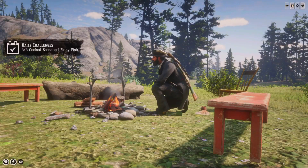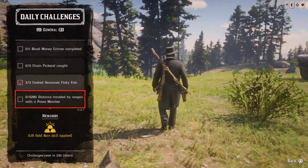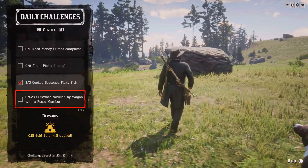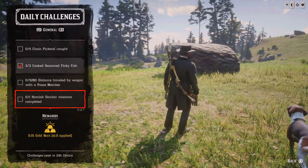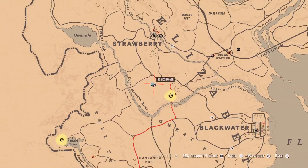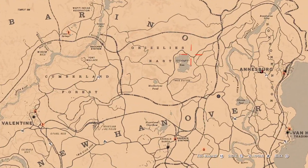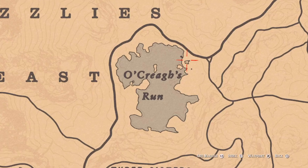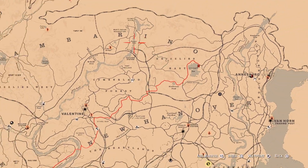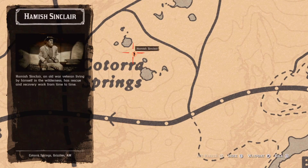Next: 5,280 feet distance traveled by wagon with a passive member. You'll need a passive member and any wagon to travel that distance. Then: one Hamish Sinclair mission completed. Hamish can be found at Oxa Cross Run or by Cattail Pond — there are two locations. His house is by Oxa Cross Run lake and his tent is by Cattail Pond.